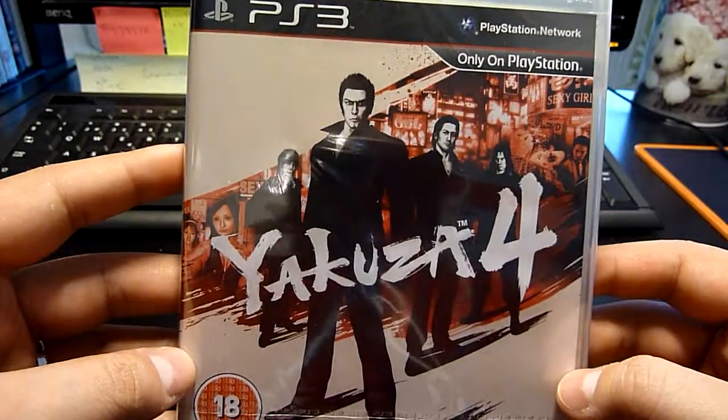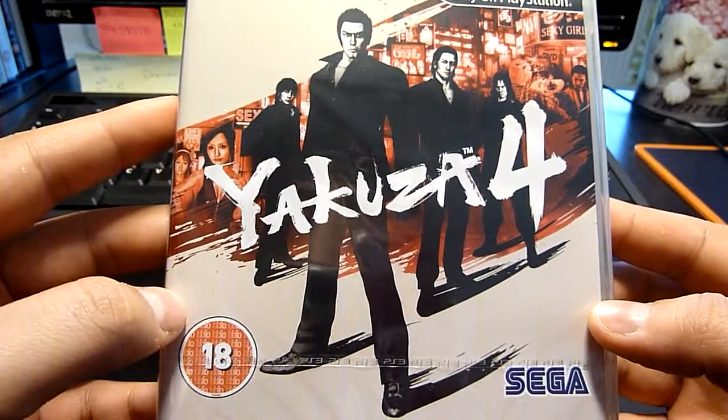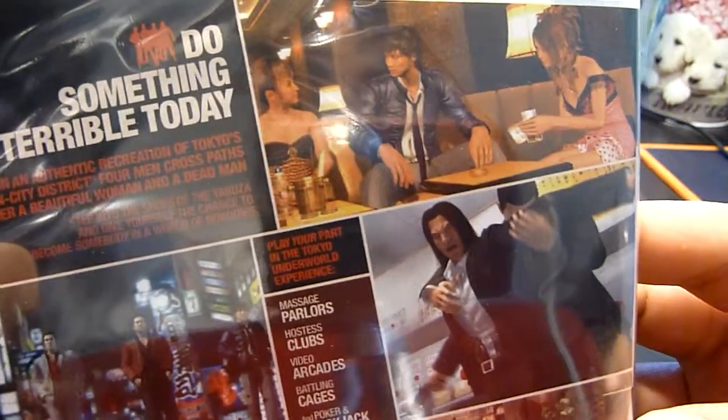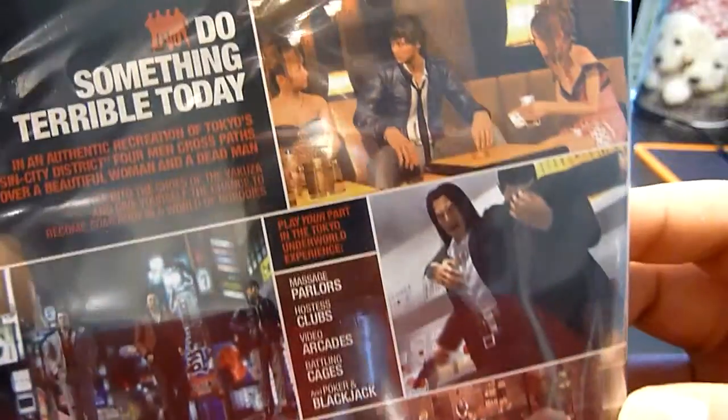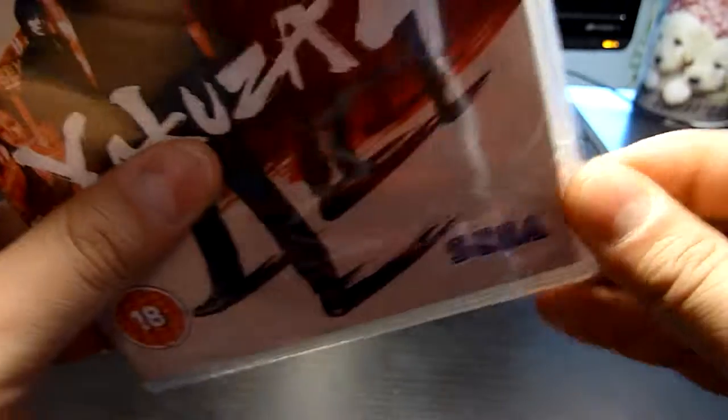Here's the front cover with four playable characters, as I remember. And here's the back — 'Do something terrible today.' That's how it looks on the backside, so let's open it up.